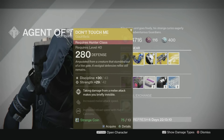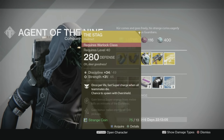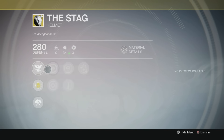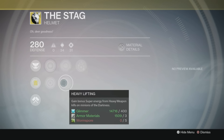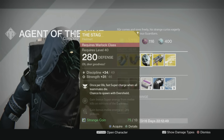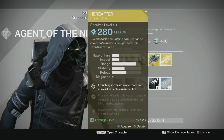The crazy-looking helmet for the Warlock — this is The Stag. You have Do or Die, increased Discipline, increased Strength, Hands-On, Heavy Lifting, and Invigoration, and those are going to pop your stats up to 49 Discipline and 46 Strength.